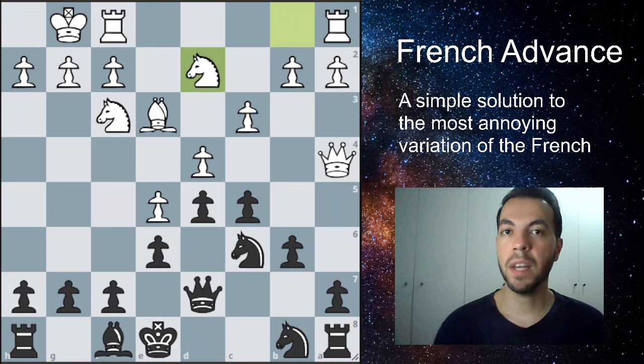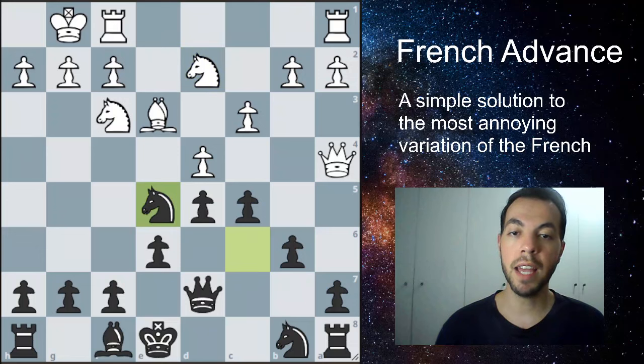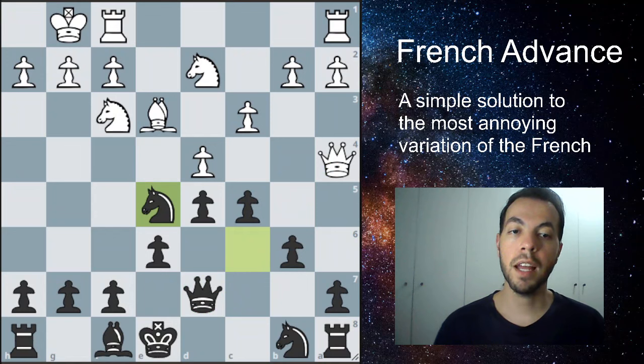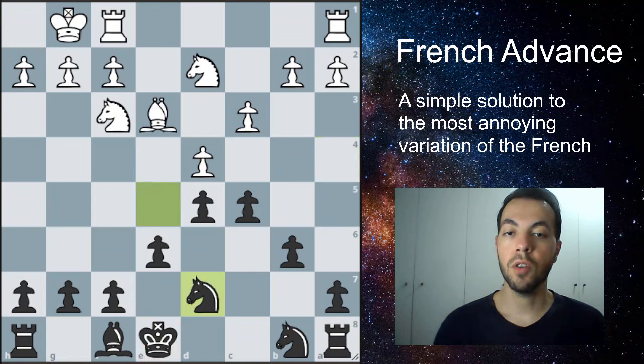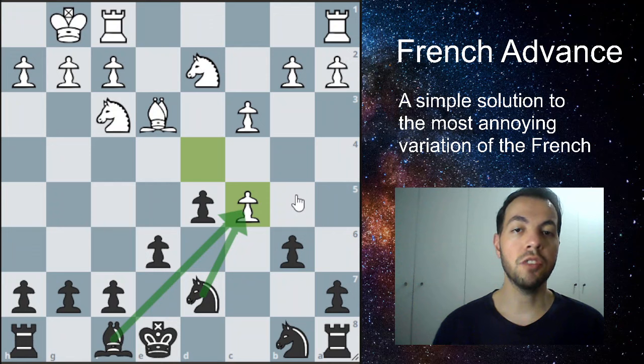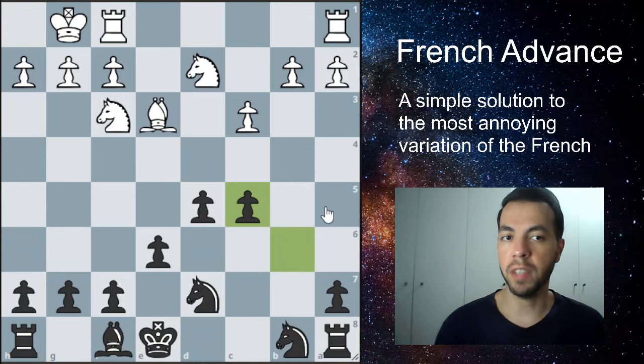This is a very typical trap in the French defense that happens a lot. Usually you would have a bishop here and the trick works similarly, but now we have the queen. The move is knight takes pawn on e5. When we take e5, they don't have time to recapture with the knight or pawn because the queen is hanging — it's not defended. So they're forced to take our queen. When they do so, we recapture with the knight. We are up a pawn; it's a great position for black. White might try to take a pawn back — taking with the pawn is engine's preference, but taking with the knight or bishop is also okay and playable.